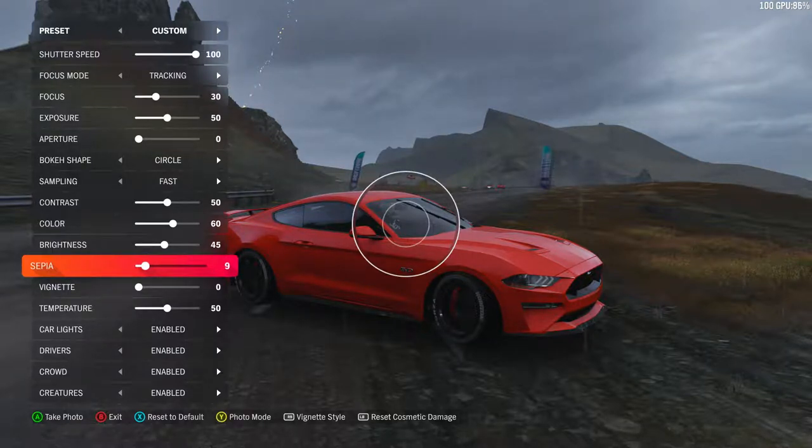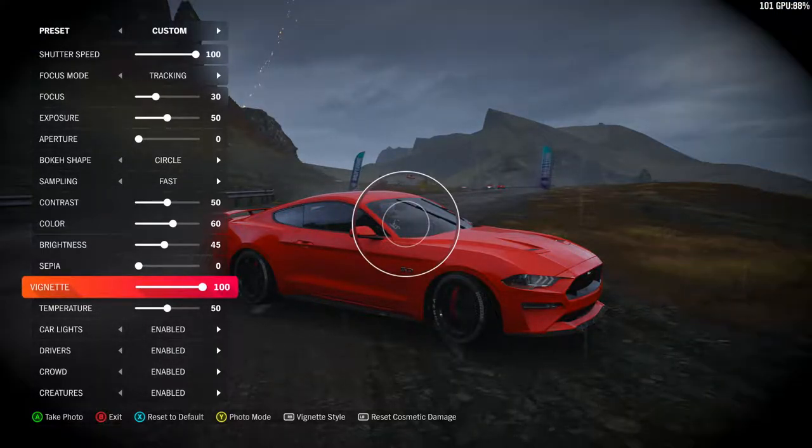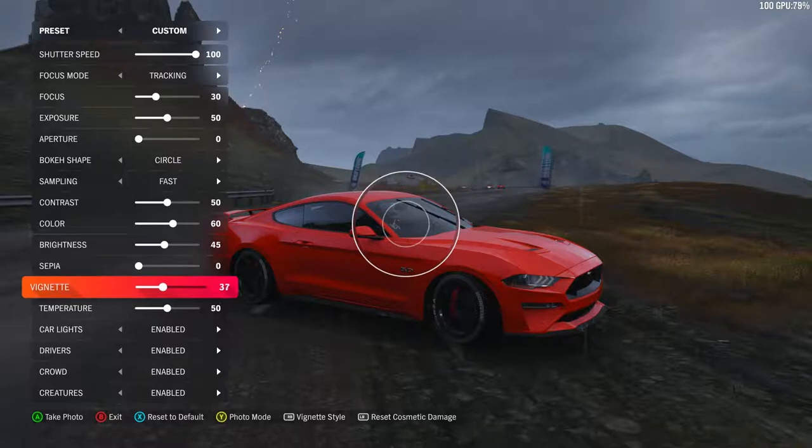Vignette is the little black stuff that happens near the corners of the screen — the more you have it, the more pronounced it is. This is for getting people to look towards the center of the screen instead of the corners; it focuses the viewer's eyes towards the middle. It's nice to just have like a slight vignette to it.